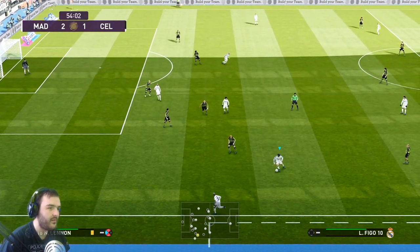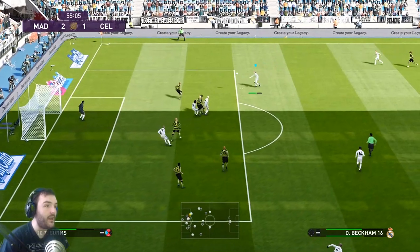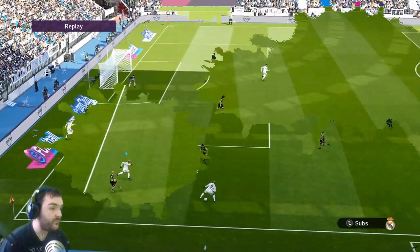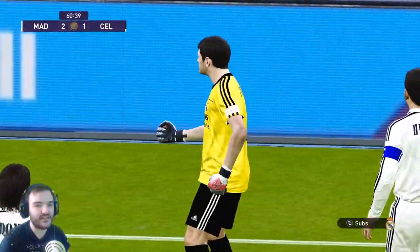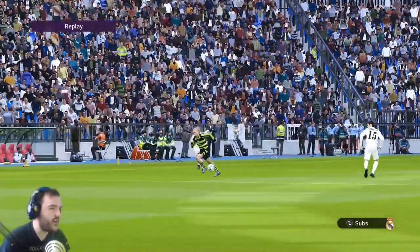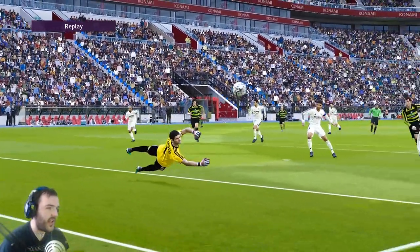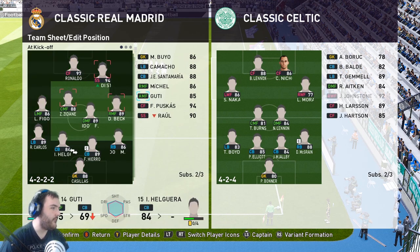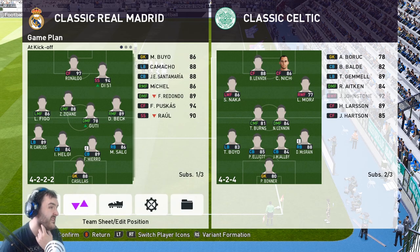Second half: Figo with it, he needs Carlos to go past him — finally he does — gets the cross in but it's headed away. Beckham with the volley — a little better at crossing than shooting. Johnston's in again, plays it forward to Nicholas, Celtic are in — but Casillas with a world-class save, absolutely digging out his defence. We're going to take Raúl off for Di Stéfano and bring Guti on for Redondo. I also realise Zidane hasn't been getting forward — he's only been set as a central midfielder; I'll need to remember to set him as a more attacking midfielder next game.